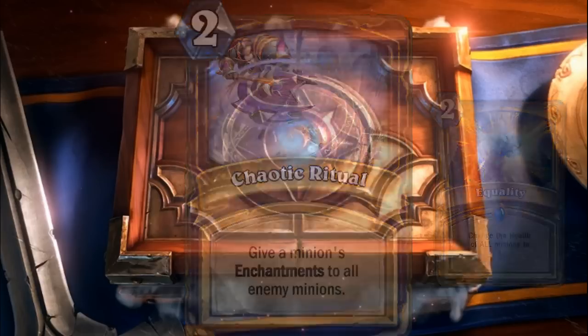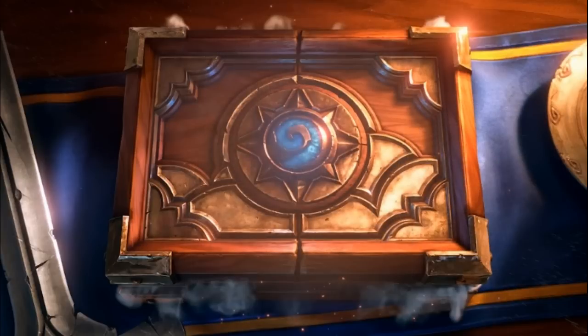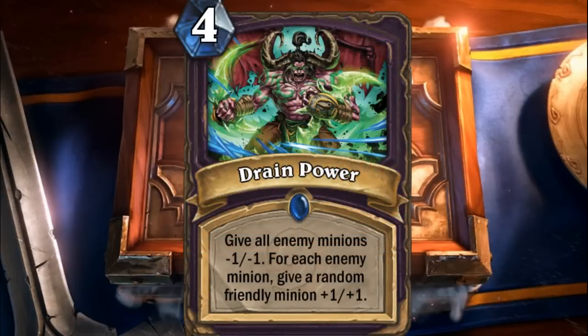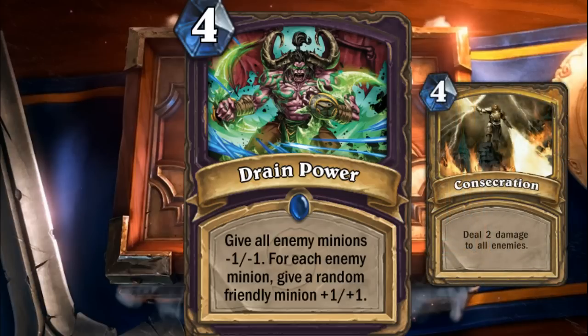Exhaust also goes really well with the new Chaotic Ritual — you can spread silence and minus two, minus two onto all enemy minions, clearing the board relatively cheaply. The new Exhaust, renamed Drain Power, costs four mana: give all enemy minions minus one, minus one, and for each enemy minion give a random friendly minion plus one, plus one. This works well with a spellproof minion — you steal stats, building up a huge Caraba Guard or Varadis. With no minions down, you can at least cast it as a weak Consecrate if desperate.